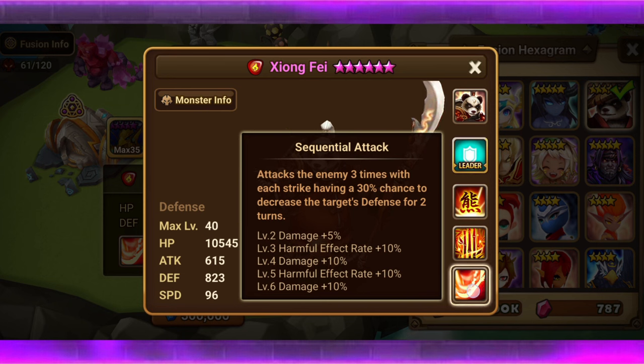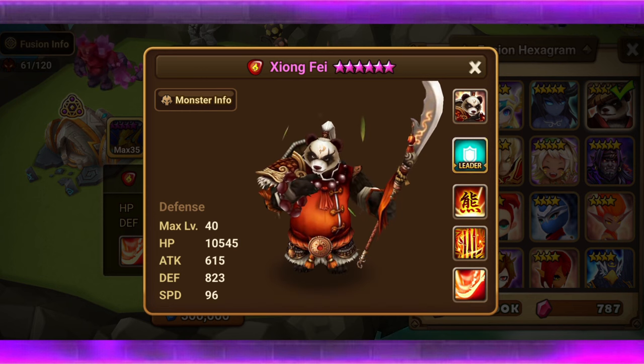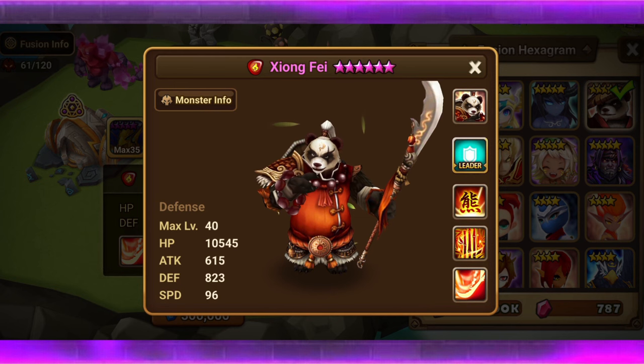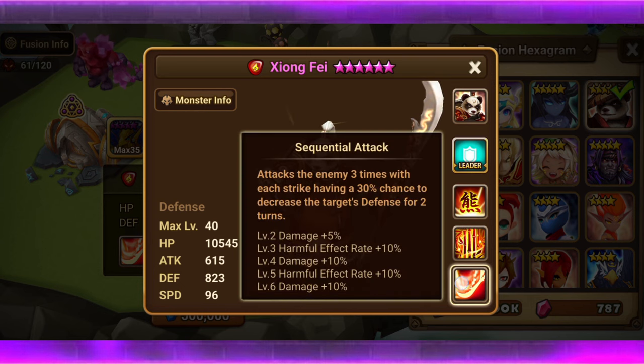Starting off with his first skill, Sequential Attack: attacks the enemy three times, with each strike having a 30% chance to decrease the target's defense for two turns, and the harmful effect rate goes up when you fully skill him up. This is good — a multi-hit defense decrease. You'll notice that every single one of his attacking skills are multi-hits, which is going to be good for places like the Dark Rift Beast. You're going to build him really tanky, and you have tons of multi-hits. Defense break is also good, so you could also use him in Rift Raid.